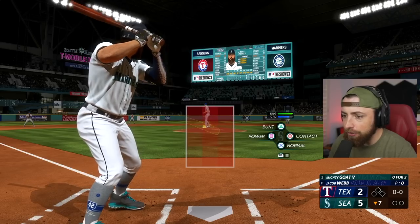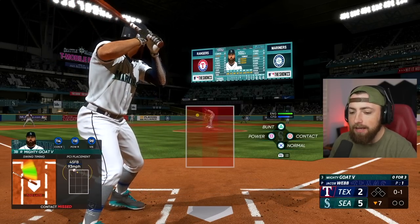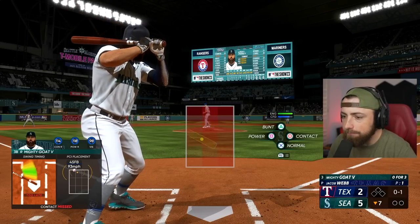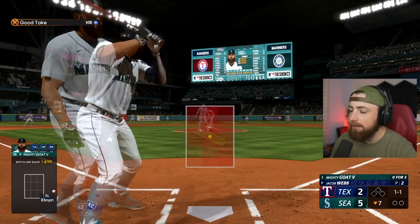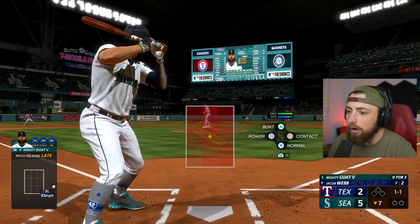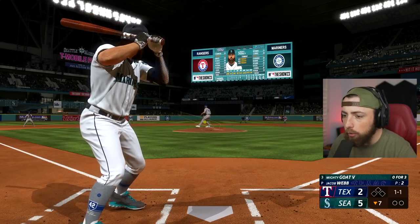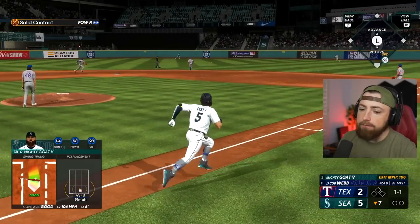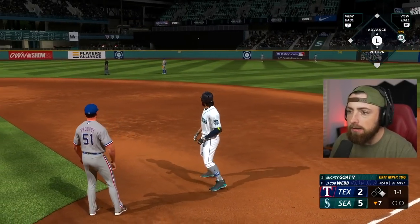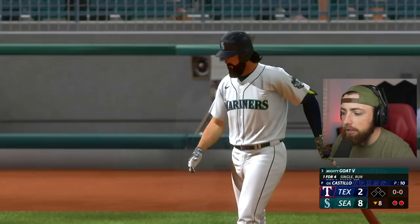Hang on, we got to get locked in. What was that — 93? That slider is so gross. You guys got to try this — it is brutal up here. Absolutely brutal. Single — I'll take it! That was probably the hardest ball we've hit all episode. Maybe that ground rule double was hit harder, but that thing was hit pretty freaking good. And we're up 8 to 2 — oh my God. Are we sweeping the Rangers right now? I think we are.